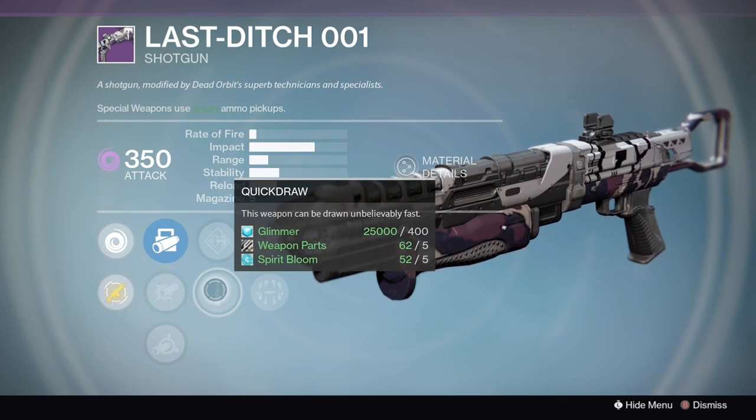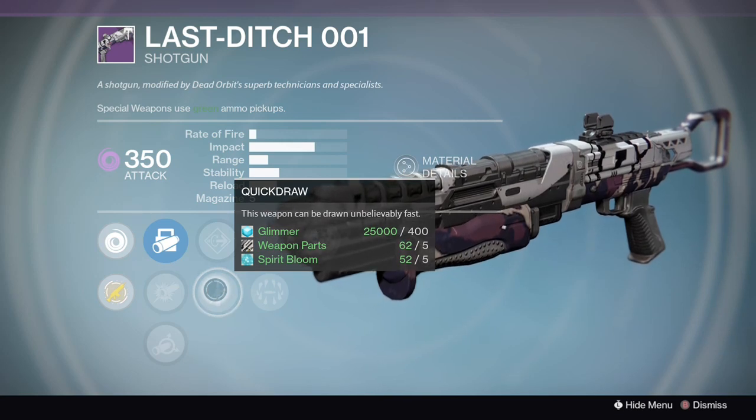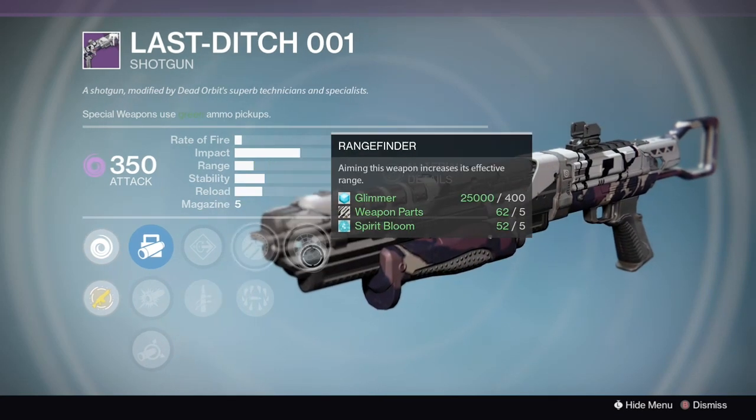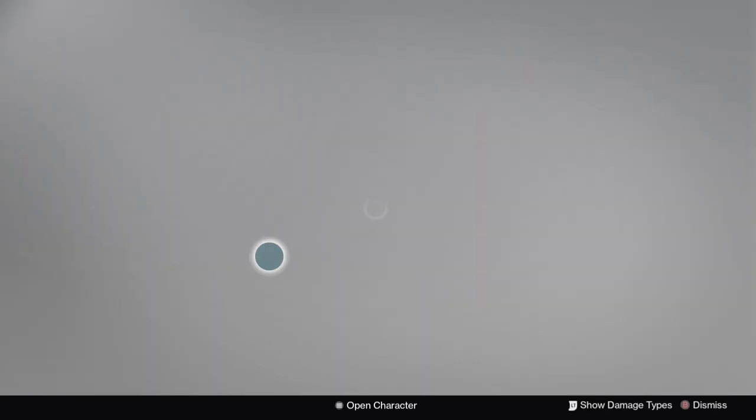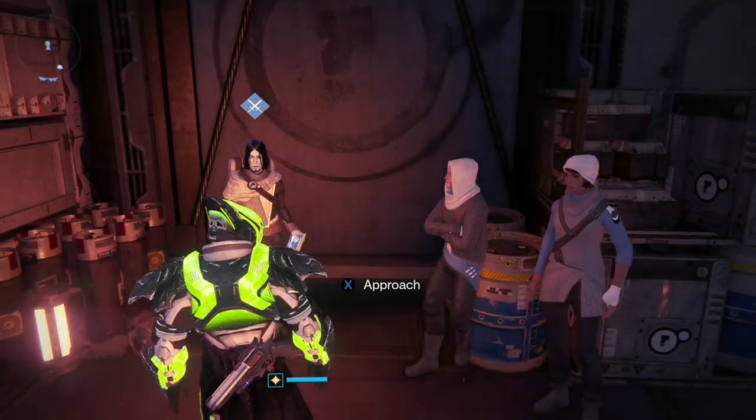What makes this particularly awesome is Quick Draw. You all know how many times you get charged at by a shotgun or wish you could pull your shotgun out in time. Quick Draw, along with the near-max range and high impact, is what makes this gun — Quick Draw is going to be deadly.